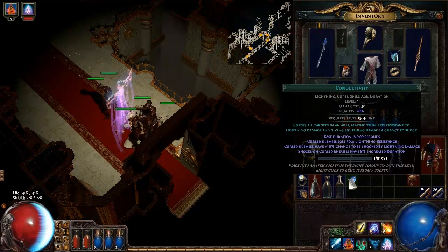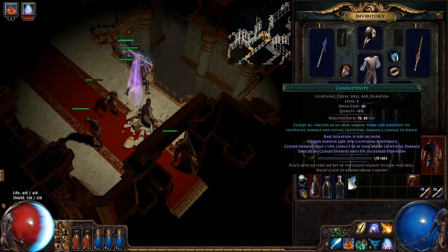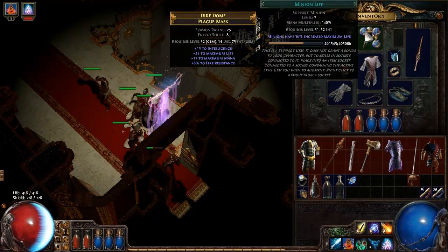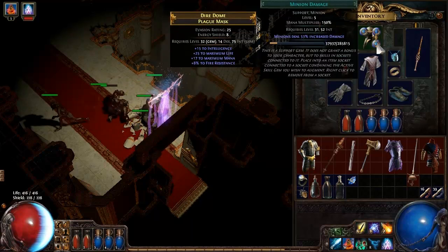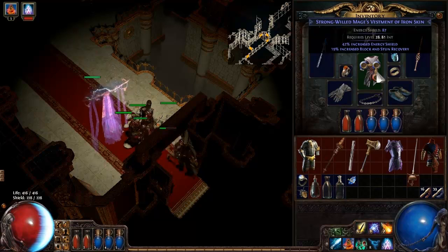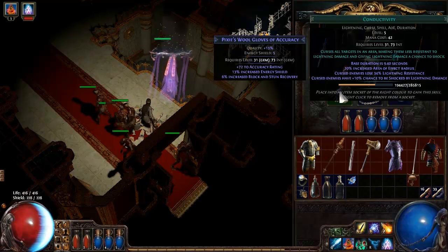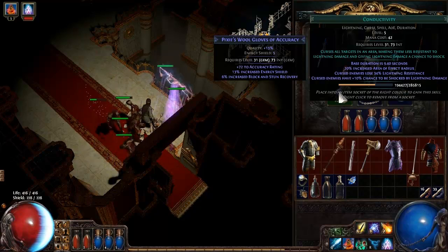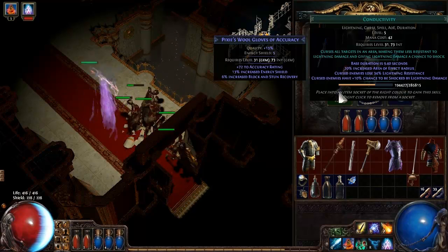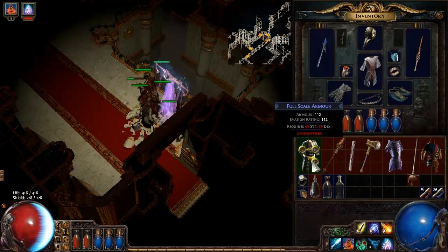Curses targets in an area making them less resistant to lightning. Base is nine seconds. Curses enemy: 30% of lightning resistance. Cursed enemy has 10% chance. Let's see — ice spirit, summon skeletons, minion life, raise zombie, minion damage. Let's probably just switch spectre out for that. At level five, enemies are losing 34% lightning resistance and have 10%. So if I throw this on here, even though we're not going to use it, I can start leveling it up — and it doesn't take up any room.